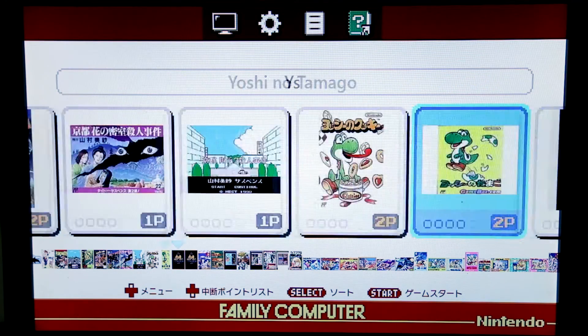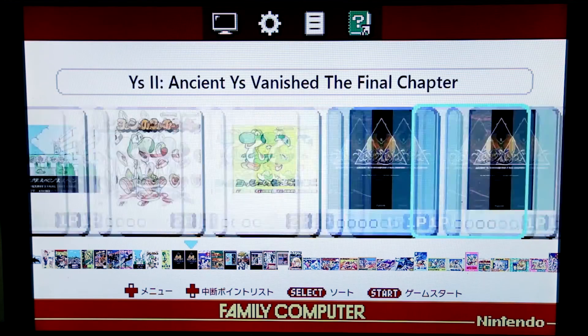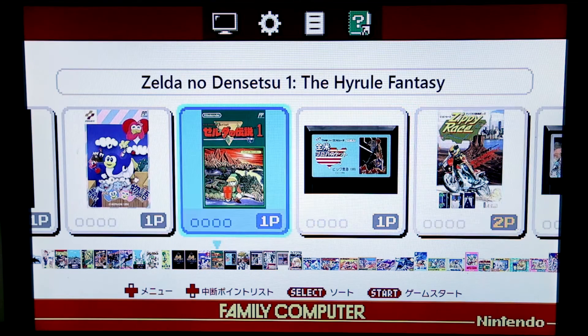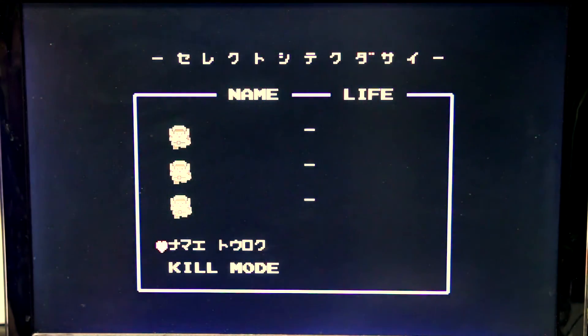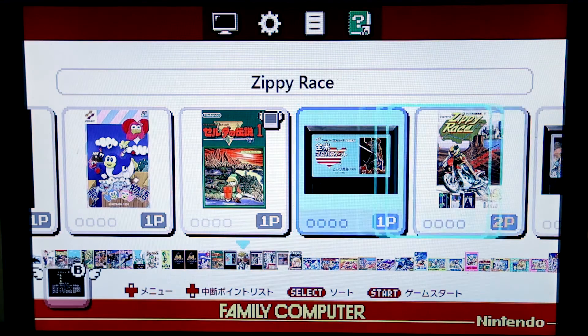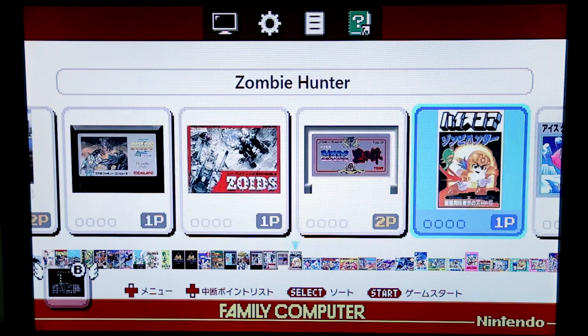Xevious - there's another version of Xevious here somewhere too. Yoshi no Tamago. The Wise Games. Zelda games - oh, it's just Zelda, but it's a different Zelda. It's probably just the one that I had a ROM for versus the one that was included on the unit originally, because I have a save on the other one.